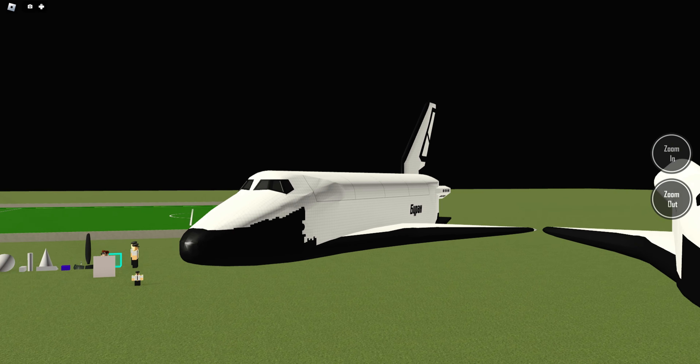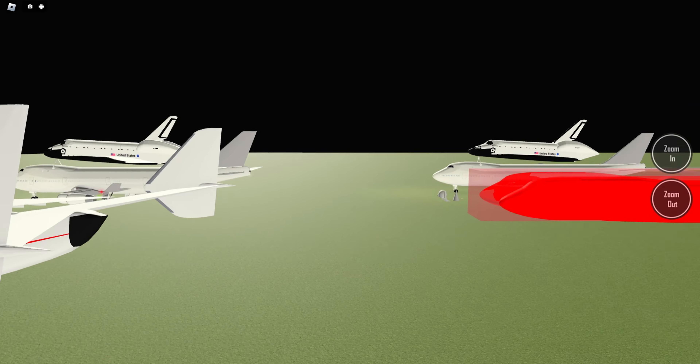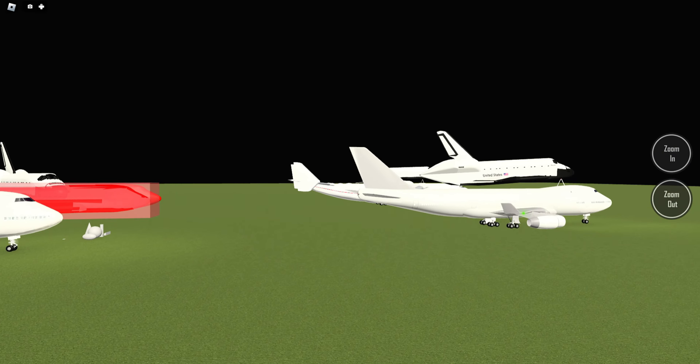That's the one on the AN-225 and this is the one on the 747 — so it'll be quite cool to have another livery.